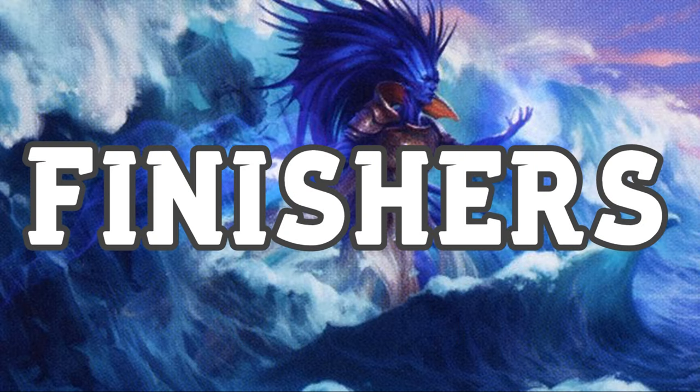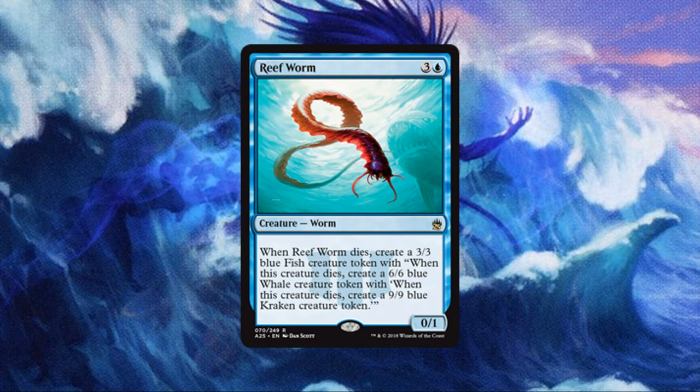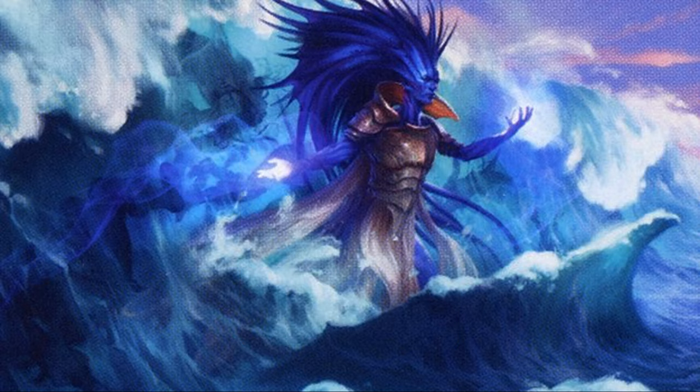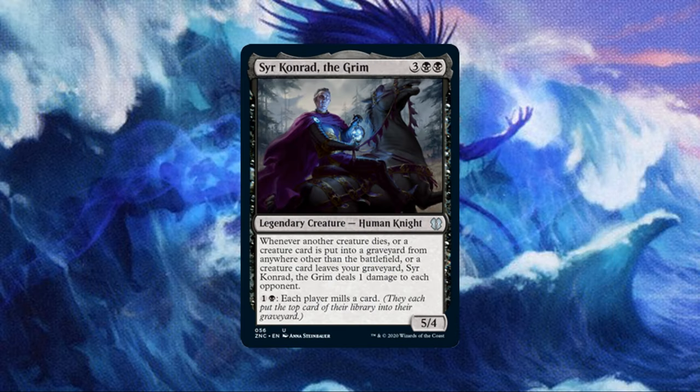Finally, we have a few ways to close out the game. To kick this off, let's go big with Sepulchral Primordial — on ETB, it gives us a creature from each opponent's graveyard, but with the Encore, we get 3 creatures from each of our opponents' graveyards. Reef Worm doesn't look big, but on an Encore, we get 3 copies of a worm that replaces itself with a bigger creature each time it dies, until it becomes a 9/9 Kraken. Next up, we have two ally creatures that will deal some real damage with Kalastria Healer and Zulaport Cutthroat — each of these creatures, when Encored, would drain each opponent for 9 life and we gain that much life. If we were to Encore them together, each opponent could lose up to 36 life while we gain 36. Similarly, we can include Sir Konrad the Grim, who pings each opponent for 1 each time any creature dies, is milled into the graveyard, or is removed from our graveyard. Clearly, this will be a bomb in this deck, as these are all things that we're constantly doing.